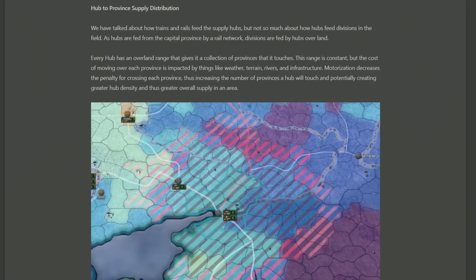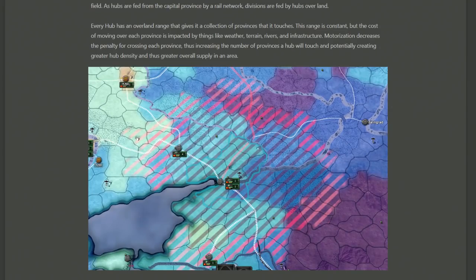Moving on to hub and province supply distribution — pretty important stuff to know if you're planning to win your wars. The capital is typically the central location where all supply flows from; you build railways that go to different supply hubs, and from the supply hubs supply is delivered directly to units in the field. In this image we can see how a supply hub directly helps supply units in each province — starting from the tile with the supply hub, each province one further away will have less and less supply, further affected by weather, terrain, rivers, and general infrastructure.